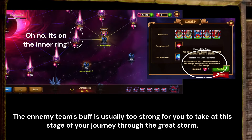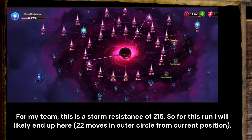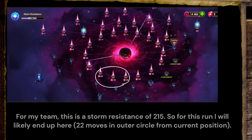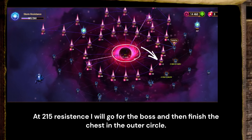The team's buff is usually too strong for you to take at this stage of your journey through the Great Storm. So I usually complete the outer circle to a point where I have enough storm resistance. For my team, this is a storm resistance of 215. So for this run I will likely end up somewhere here, and at 215 resistance I will go for the boss and then finish the chest in the outer circle.